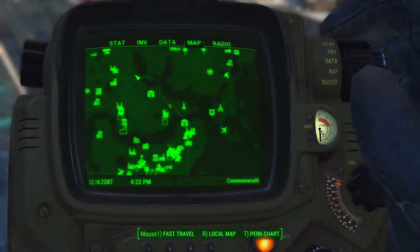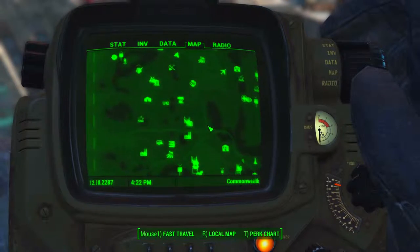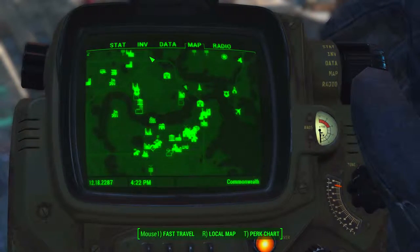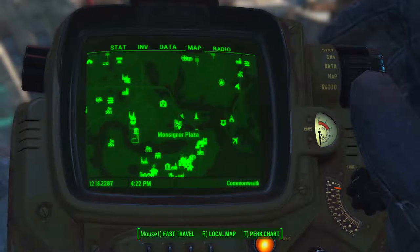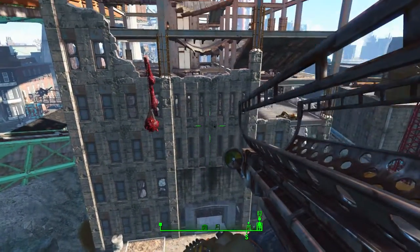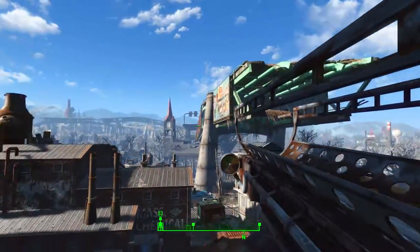Another little spot I'd throw in here, in case you're not using infinite ammo or cheats — this spot on the map is northwest of Good Neighbor across the body of water. I think its name is Monsignor Plaza, or it's right next to it. You're basically looking for a broken-down building with the top knocked out of it, and there will be two red cranes at the bottom.